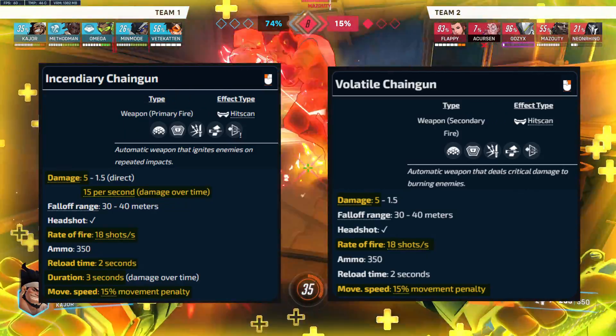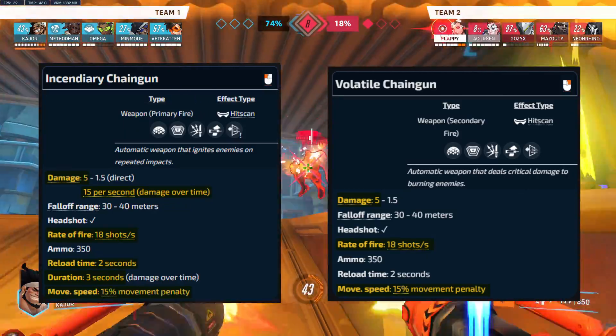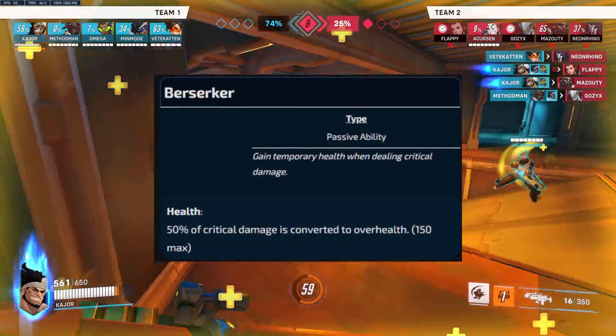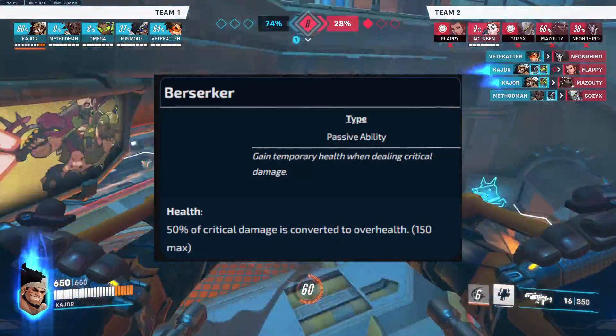They can also be fired together to produce 180 DPS, but the guns have a lot of spread and your move speed is reduced by a total of 30%. This is also a good time to bring up his Berserker passive, where Mauga converts 50% of all critical damage as overhealth.